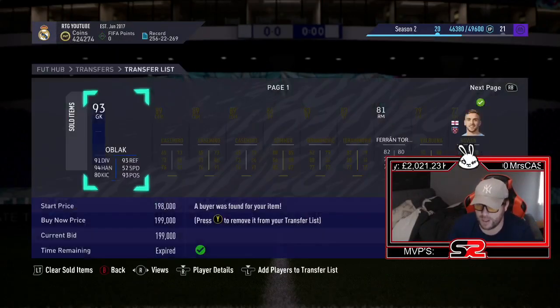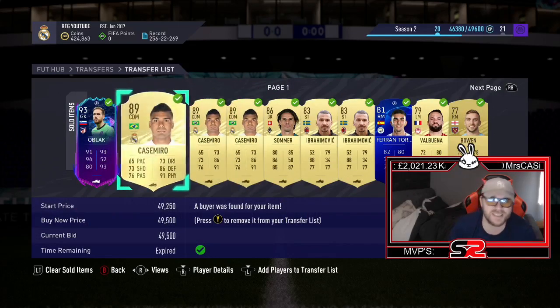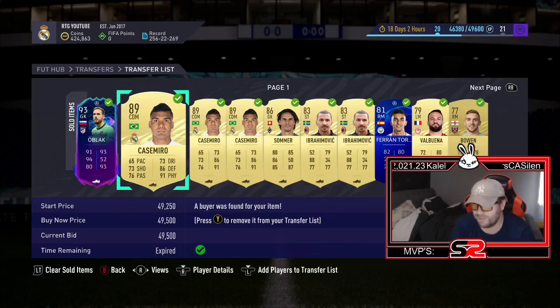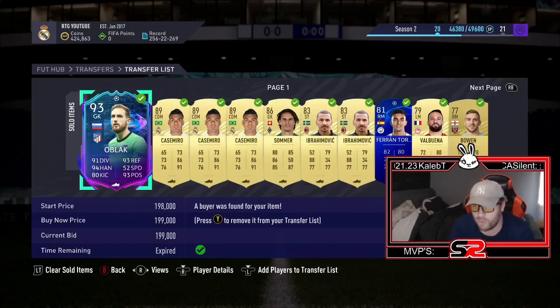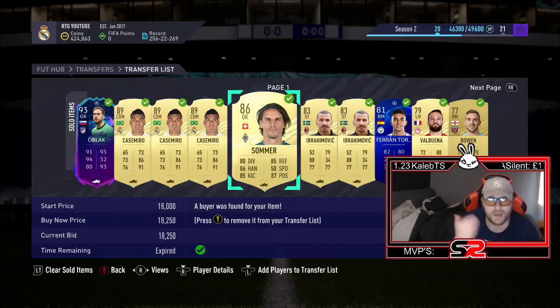I'm going to quickly show you what I've sold. I did tell you guys to invest in the Casamiros — didn't realise he already had a freeze promo card, so he will not be in Team of the Week. So what I did is I actually flipped them. Picked them up for about 46k, sold them on for nearly 50. Oblak last night I picked up for 185k, sold them on for 199 this morning — made about 5k to 6k profit on that card. Summer I made about 4k. These were our 24-hour flips, so make sure you watch those videos.